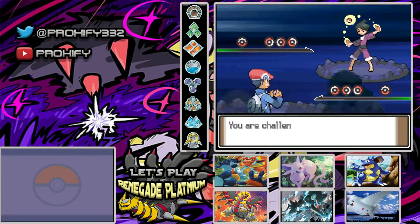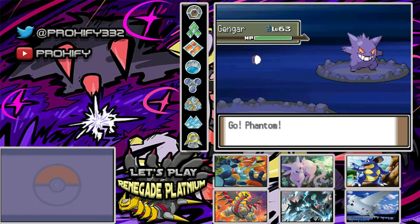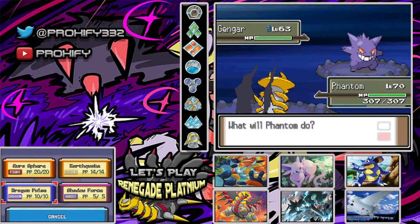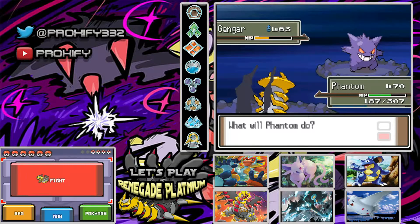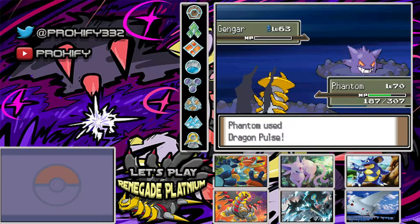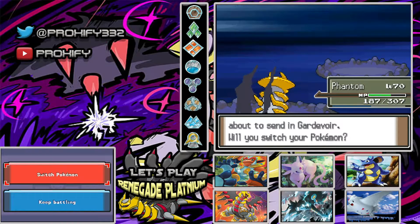Alright, here we go. There's a Garchomp and Gengar. I guess we could probably just go for a Dragon Pulse or something. Ouch, okay, that's a little bit scary. Maybe another Dragon Pulse? Oh no. I've started getting those PTSD flashbacks with the double teaming — with that annoying Glaceon that Candace had back a few episodes ago. If you guys haven't checked that out, please go ahead and do so.